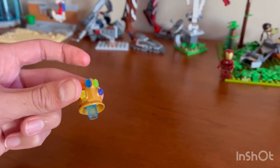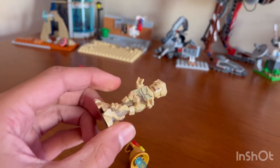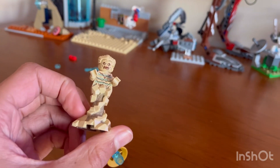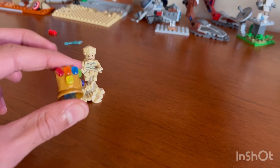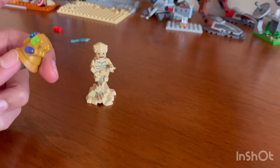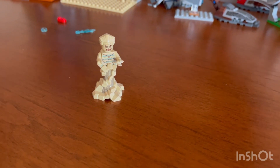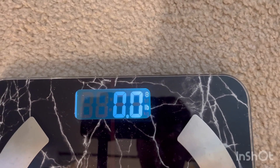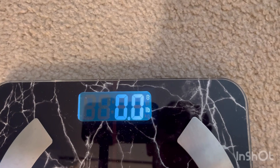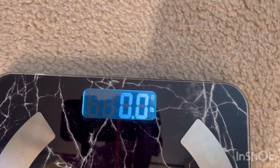I decided to use a Sandman minifigure for the heaviest. You might wonder why I didn't use this base for the tallest minifigure — I actually measured them and they were the exact same height. I might add the base to the Sandman minifigure and I'm also going to weigh it against the tallest minifigure. After weighing both, it looks like both come in at about zero pounds — the scale isn't really picking up the difference.